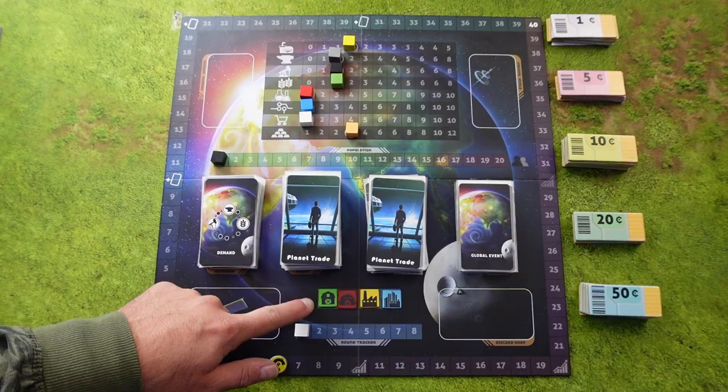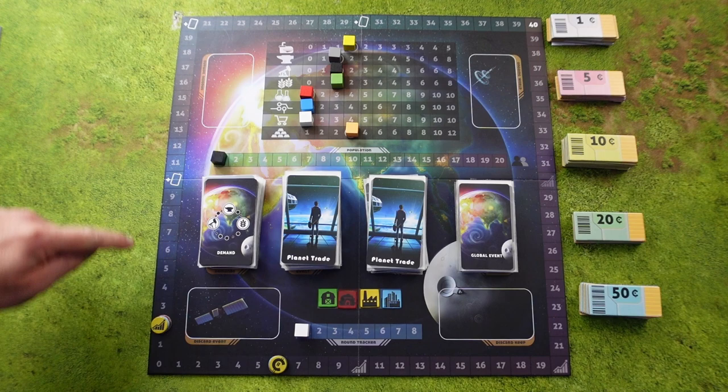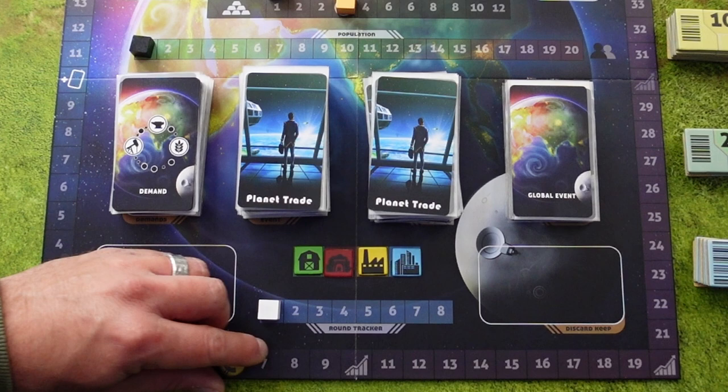We put one white cube on the round tracker, also on number one. Here we place four gold tokens. Around the board we have the stock track and the income track. Each player should place their player token in their corresponding color on number two on the income track and number six on the stock track.